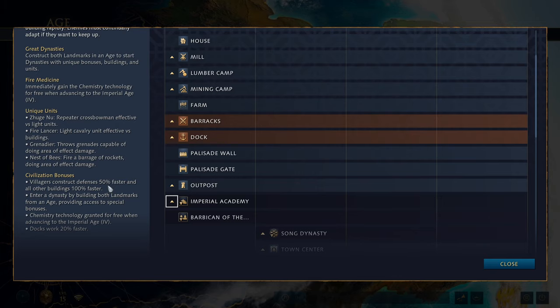General civilization bonuses: villagers construct defenses 50% faster and all other buildings 100% faster — that likely includes landmarks, so it's a big bonus. You enter a dynasty by building both landmarks from an age, providing access to special bonuses. Chemistry technology is gained for free when advancing to the imperial age, and docks work 20% faster. That's a nice bonus on a water map, though I'd still prefer the French for their early hulk to control the waterways early game.